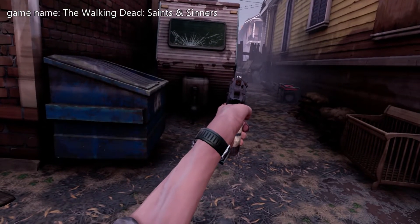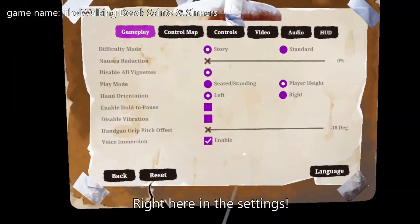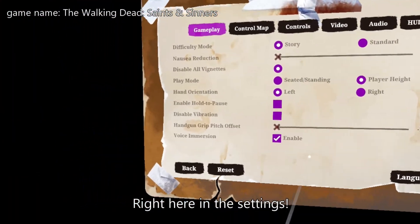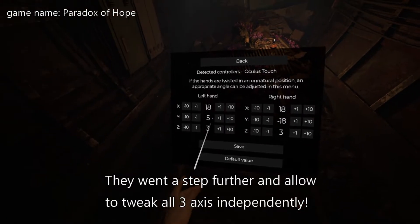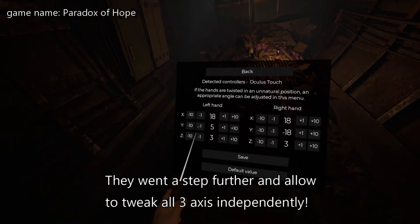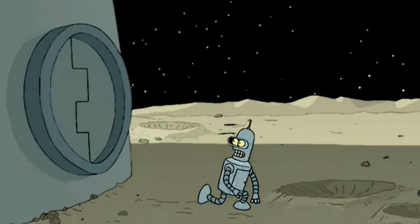Some games already have an option to tweak the controller pitch, which pulls your aim up or down. This developer went further and enabled the player to tweak the rotation in all three axes for each hand. But most games don't have this setting.